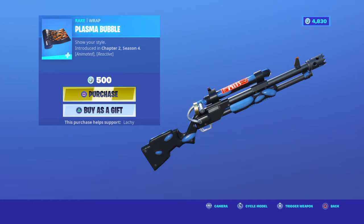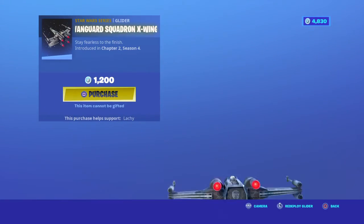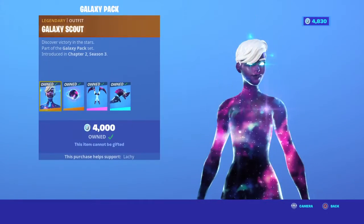It actually changes color — I don't know how rapid it is, I just don't know the name — but that's actually pretty cool. Then we got a Squad Defender, and once again we got the brand new glider.